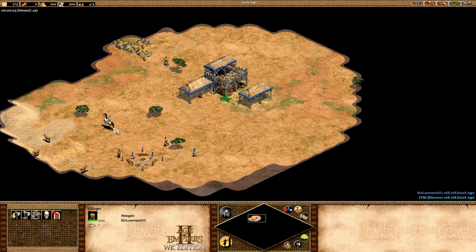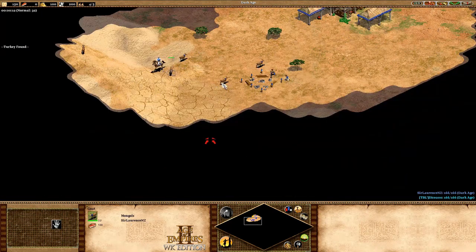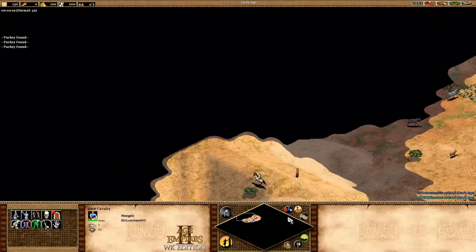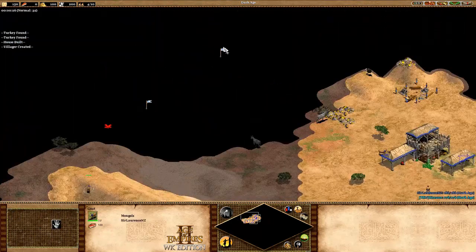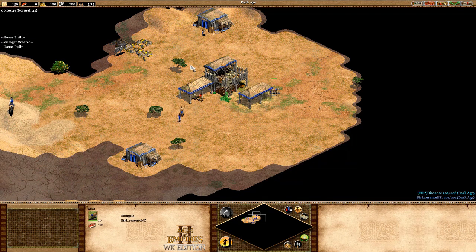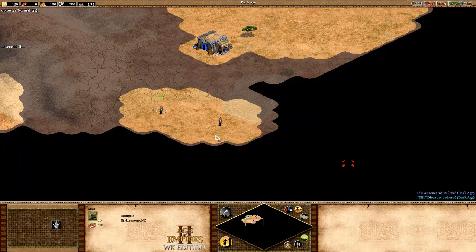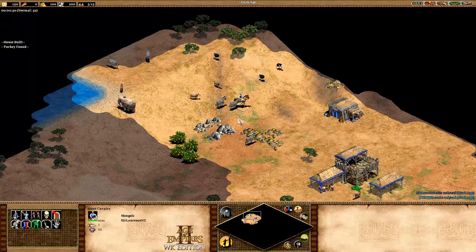In summary, Serengeti holds a lot of depth and strategy centred on high aggression, as everything about this map hurts a player's ability to play passively or defensively. Because of this, you can expect to see back-to-back exciting games on Serengeti, albeit a little frustrating when you miss a quick wall. With all the knowledge presented in this video, I encourage you to give Serengeti a shot and check out the Escape Champions League Africa stage, which is featuring Serengeti in the map pool.